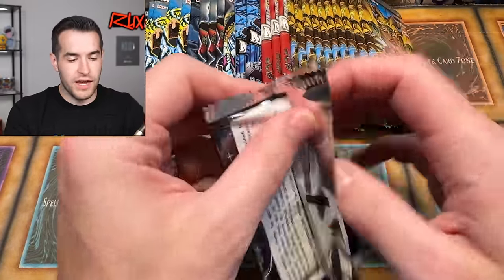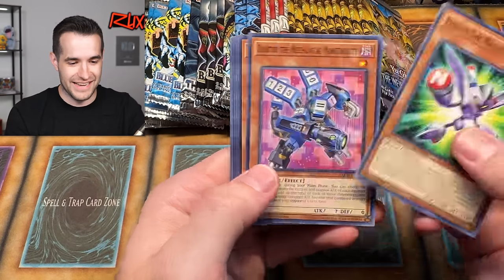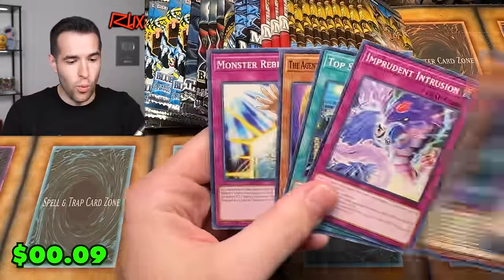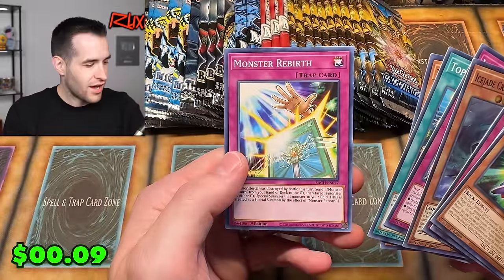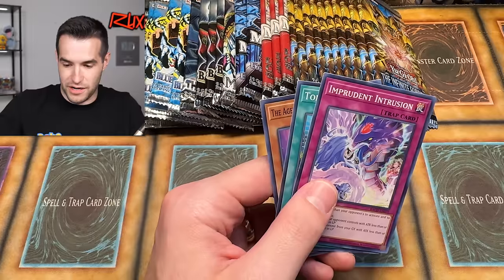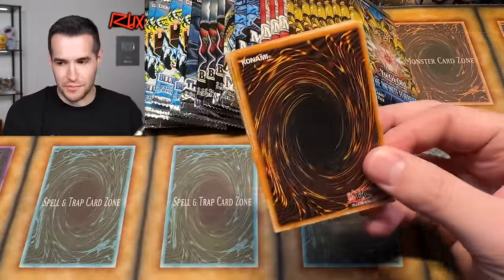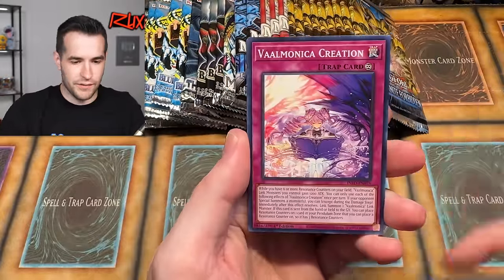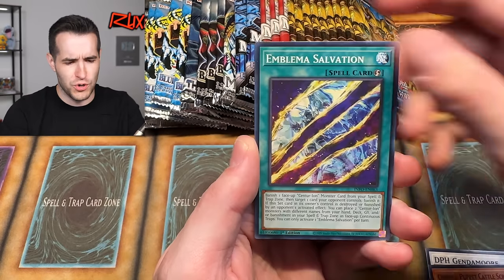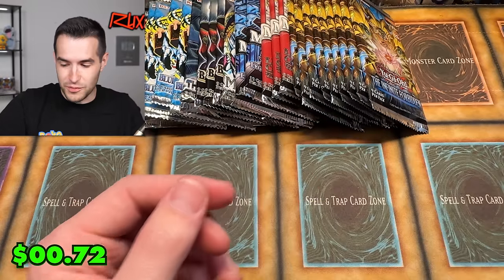Let's try Battles of Chaos. If we get the Dark Magician 25th Anniversary version, that'd be a great match — it was one of the first 25th Anniversary cards. We pulled Ice Jade and Monster Rebirth. We can get multiple versions of Monster Reborn, which would be interesting. From Infinite Forbidden, we pulled Spell Card Soul Exchange — another matchable one!